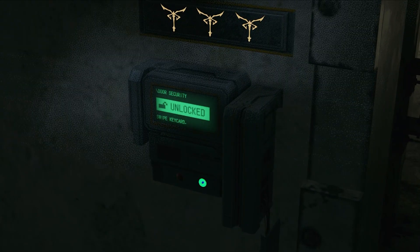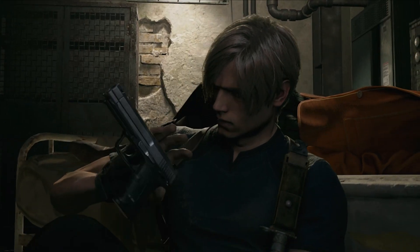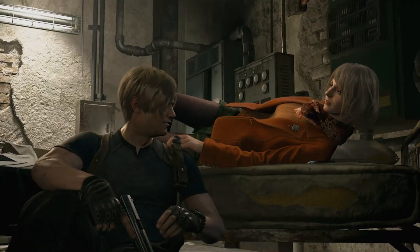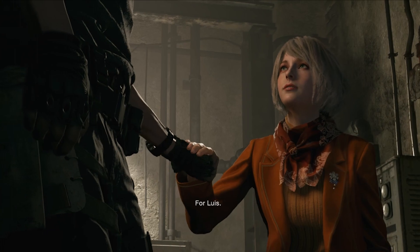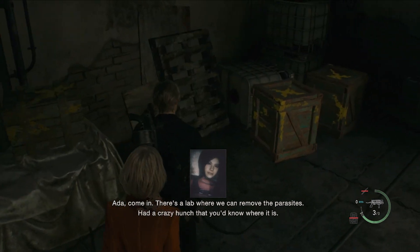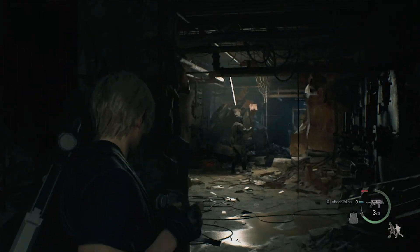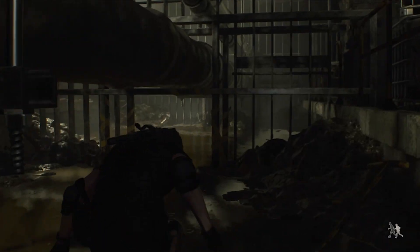Now with level 3 clearance I can release Ashley. I rush back to unlock the door but she's not looking too good, so I give her the suppressant. With some downtime Leon decides to take a nap. Ashley finally wakes up from her nap as well, and now that we're both up we can start moving towards Luis's lab. Luckily Ada calls in to tell me exactly where it is — apparently it's located at the cult's main sanctuary, which makes me feel great.